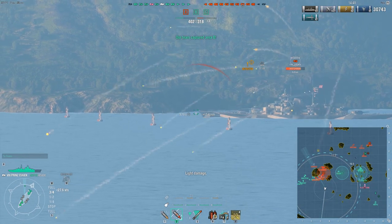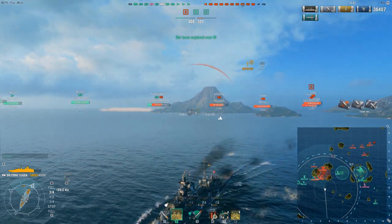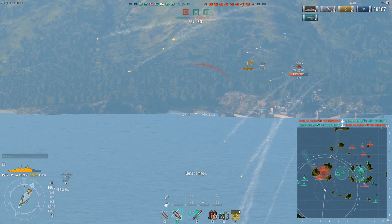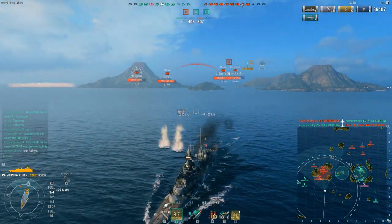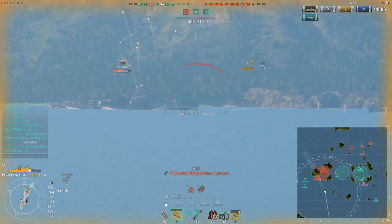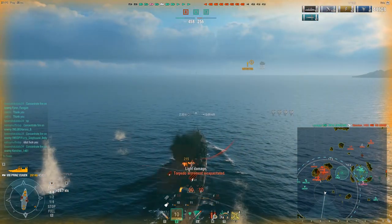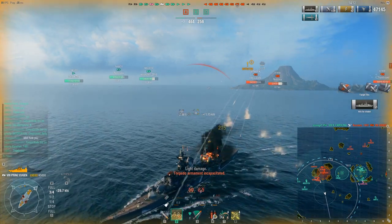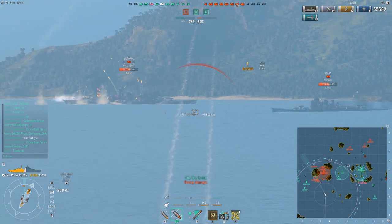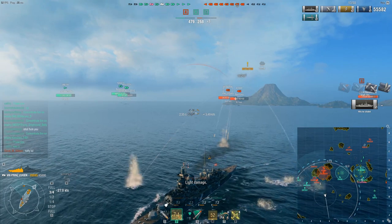We landed one torpedo on the enemy Bismarck and got some flooding on him too, but he immediately put it out. Now we're in trouble — if we stay here we'll get lit up by Bismarck secondaries. Fortunately he's still not aimed at us, and there's an 8,000 damage volley right there demonstrating AP power even against battleships. Looks like one of my teammates rammed the enemy Bismarck. We finally managed to get a citadel on the Atago. I was burning earlier but didn't want to repair in case I got set on fire twice.